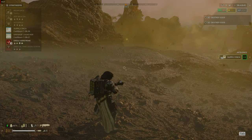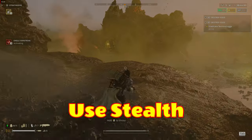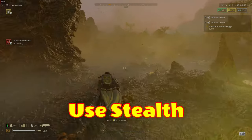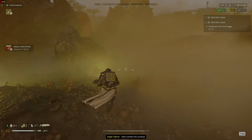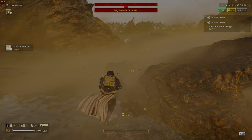Next tip: use stealth. Crouching or going prone decreases your chance of being detected, and using cover and avoiding the line of sight keeps you hidden. If you are detected, try to break line of sight as quickly as possible by changing direction, using the pods to create smoke on the ground, or using trees and rocks to dart behind.